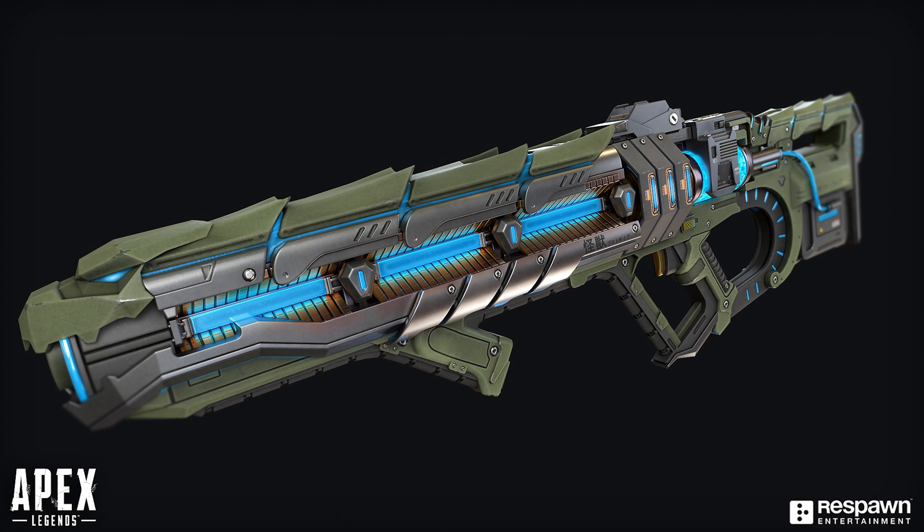Good news for anybody that cares about these kind of things: the weapon skins coming in the Awakening event have had their full renders posted online by the artist that created the skins, which means we can get a good look at whether or not the iron sights are different. I'm just going to straight up say it — no, none of the iron sights are any better than the default skins, but they are looking pretty nice as you can see on screen now.